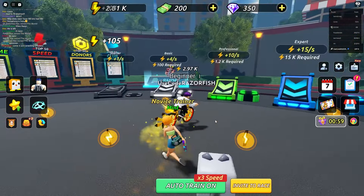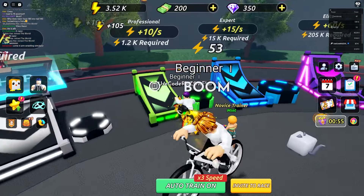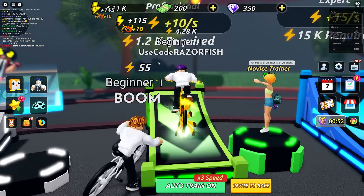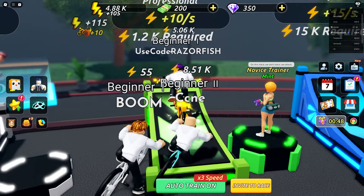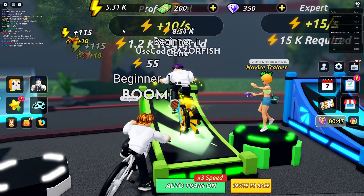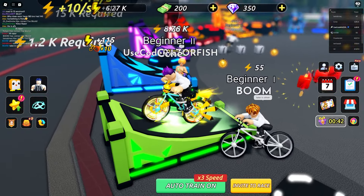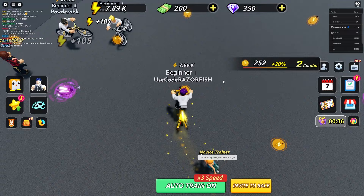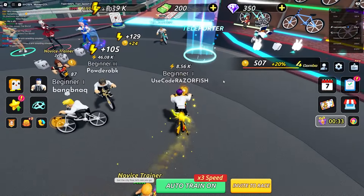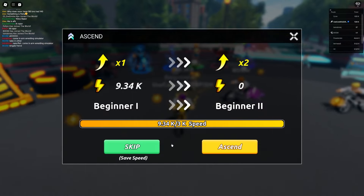It's a Pikachu bike! I accidentally accepted an invite request. Anyway, I'm at 3,000 energy so I can use this treadmill - getting 115 energy every time with the 3x multiplier. Plus another 10 from clicking, so 115 plus 10 isn't bad. And every time I run around I get 105 with combos.